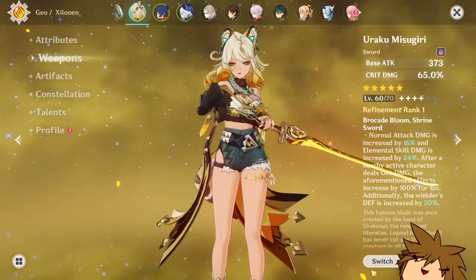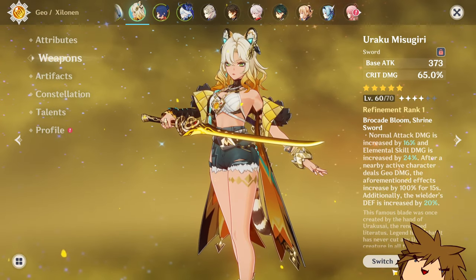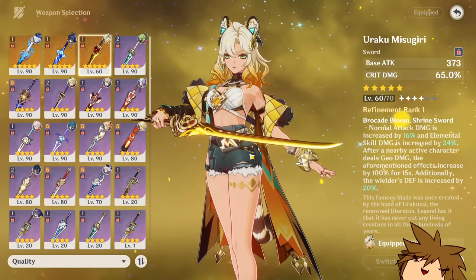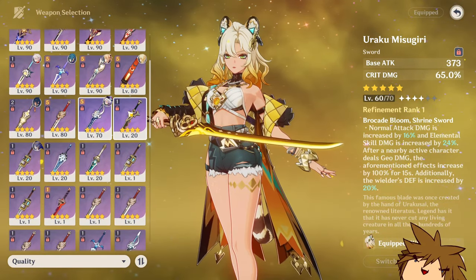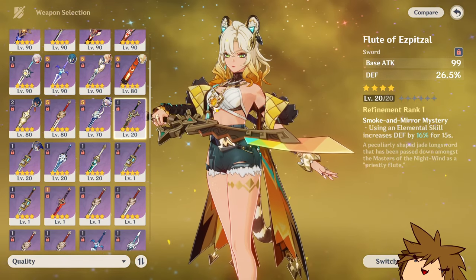For weapons, you can go with anything. Right now I have this weapon because I lost a 50-50, so I'm going to put this as a punishment for myself. You want a defense-related weapon, and the one I'm currently leveling up is this one. Once I get this to max, I'm going to be using this one.